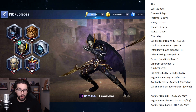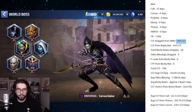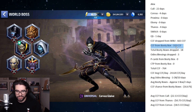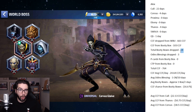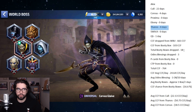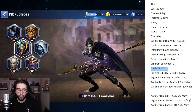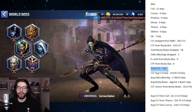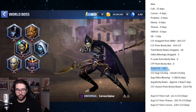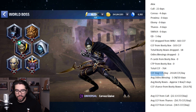Here are the big results: I got 661 CCF straight from the boss itself, and 103 CCF from booty boxes, with a total of 18 booty boxes dropped — all red except for the ones against Quicksilver and Thanos, since he's only stage 39. I got three Odin's Blessings. Total CCF: 764 — almost 800 CCF in a month, which is enough to tier 3 a brand new character, averaging almost 25 CCF per day.